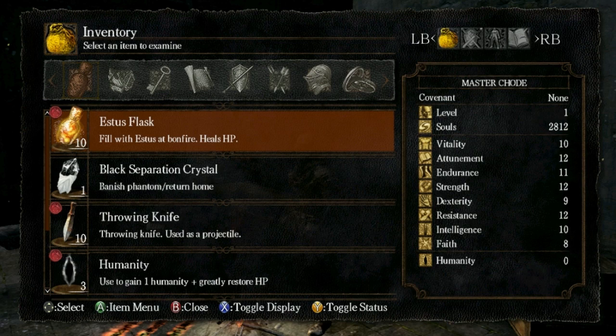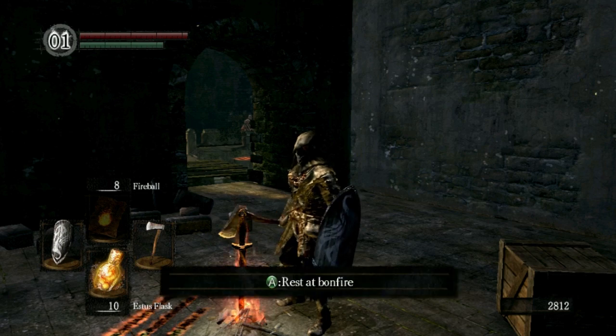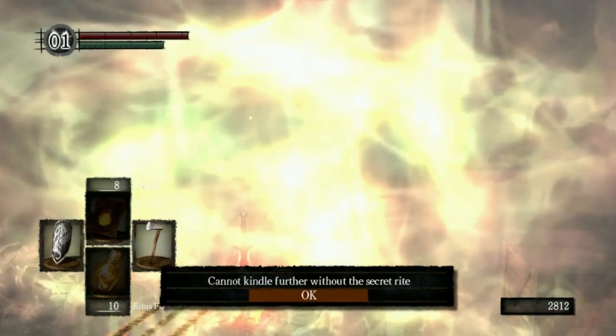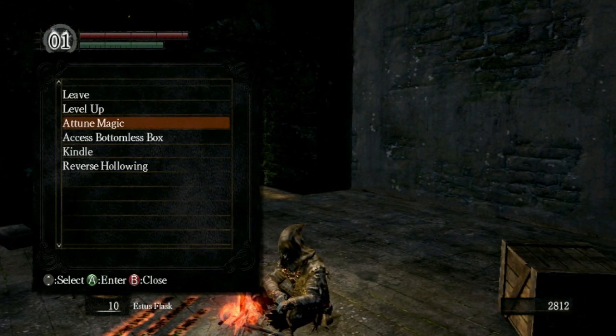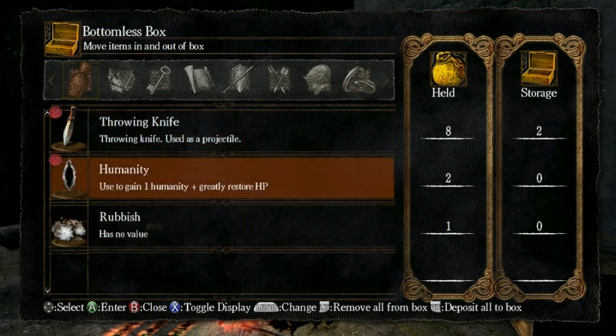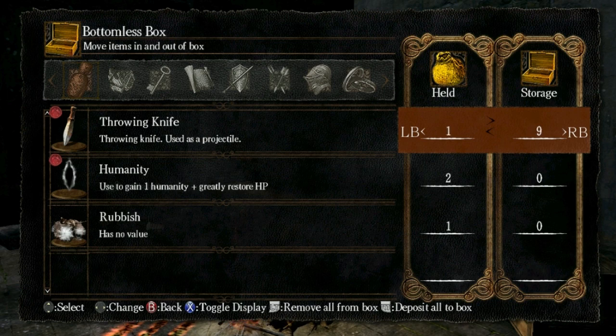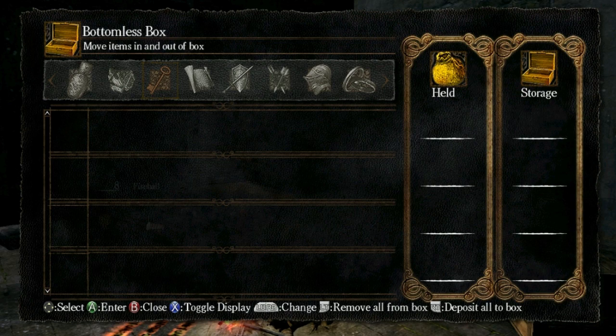Usually when bonfires haven't been kindled, they will only restore 5 Estus — but now every time we rest at this bonfire it'll give us 10, which is pretty sweet. Later in the game there's an item you can get where you can kindle bonfires all the way up to 20 Estus. Now let's talk about the bottomless box, which we just bought from the merchant — this is where you can store all your stuff, like throwing knives I don't need. You can only do this at bonfires. This is basically a place to manage your inventory.